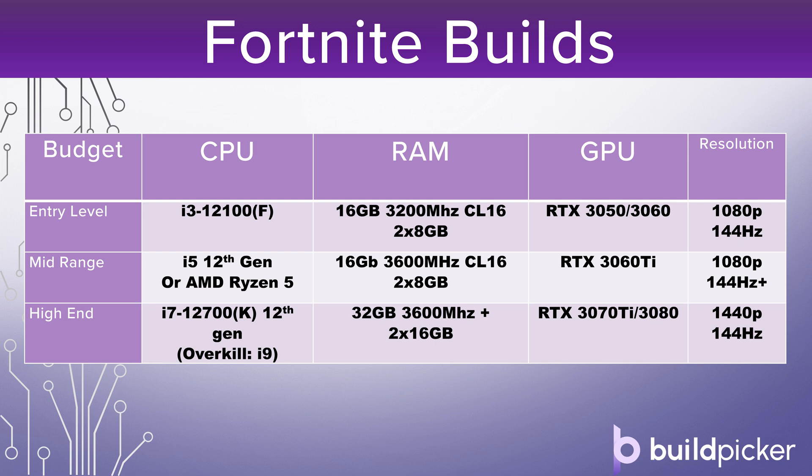At the entry level for Fortnite I'd recommend an i3-12100 — simply the best performing CPU at about $100. It massively outperforms anything AMD can offer at that price point and is pretty close in performance to i5s and Ryzen 5s. Pair that with 16 gigabytes of 3200MHz RAM — at this budget you'll be GPU limited anyway so that speed is plenty. For the GPU I'd recommend an RTX 3050 or RTX 3060 — really strong 1080p GPUs that'll do very well at lower settings and give you a great time with Fortnite.